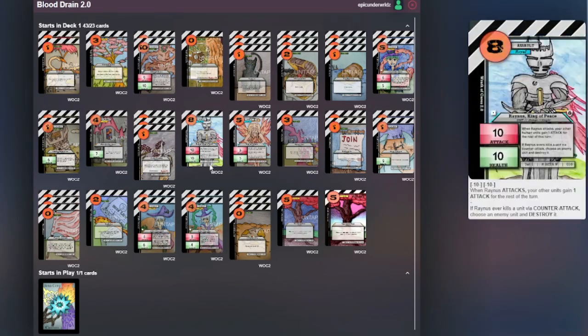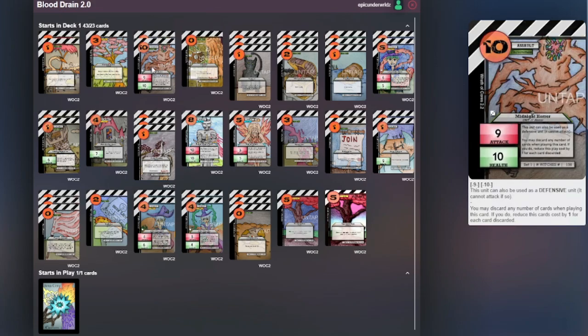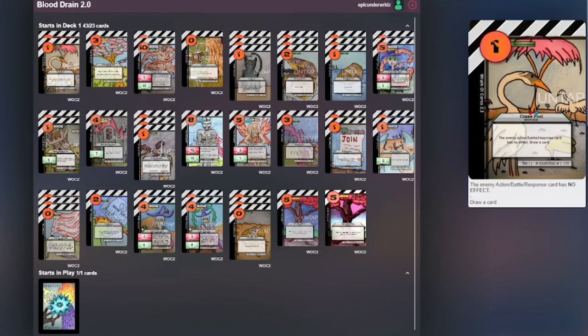First let's start off with Crane Pool. This is an awesome counter card because you can counter any action, battle, or response card and it's only a one cost. So if your opponent plays something like a Perfect Pruning — which is a crazy good draw support — you can basically cancel it for the same cost.